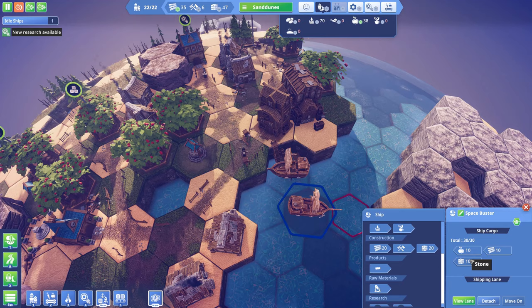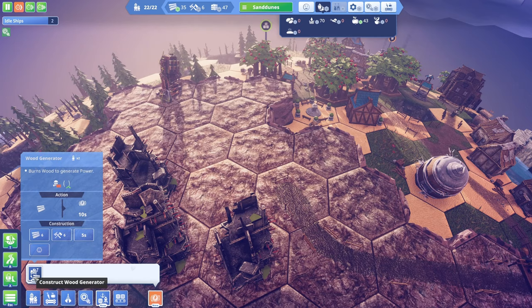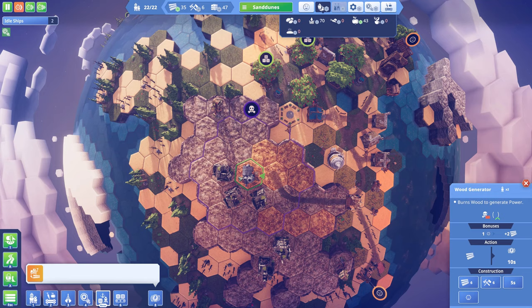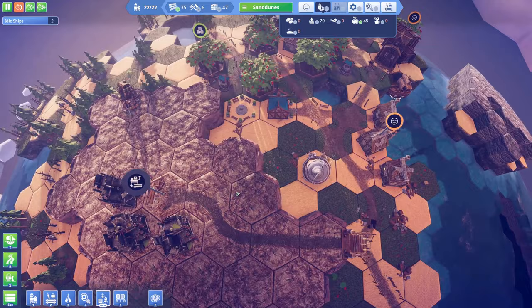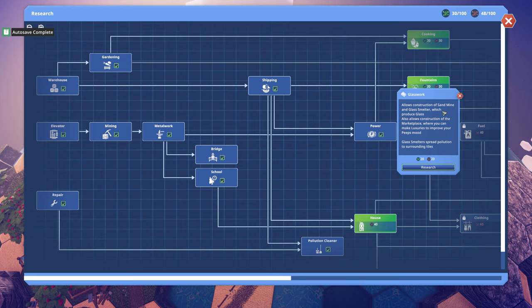Fruit is being carried, but it can't seem to unload the stone and wood — I need to start spending that. I do need to build the generator, so the pollution is going to be located around that building but I don't have anything built in the area where it will be, so I shouldn't worry. The generator will be built here, and then I need to research glasswork, which allows the construction of a sand mine and glass mill that produces glass, and also a marketplace where you can make luxuries to improve your peeps' mood.